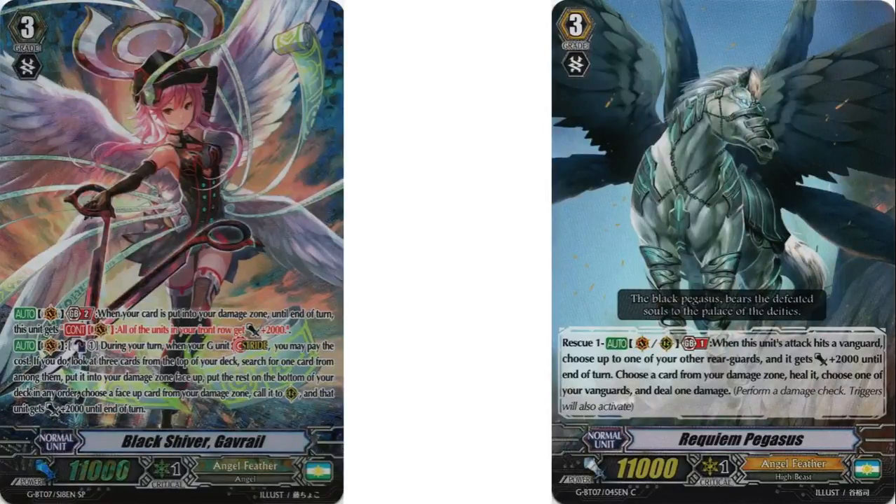The other grade 3 I'm running is Requiem Pegasus. There are two ways to build this deck — you can build it with no seals and an alternate grade 3, or build it with this. I chose Requiem Pegasus because it has an effect on rearguard circle: when it hits the vanguard, choose a rear guard, give it 2k power, and then rescue. It can come in handy here and there.